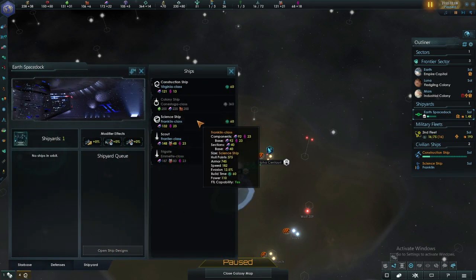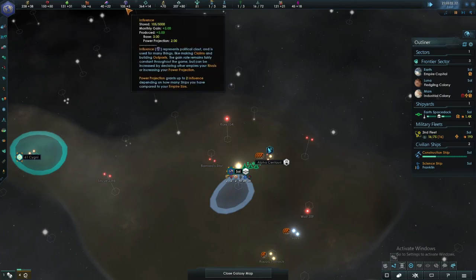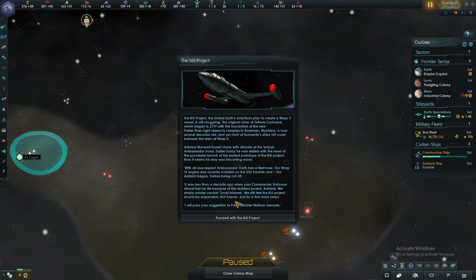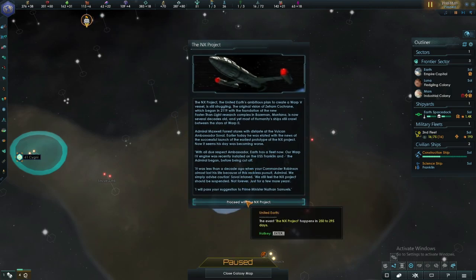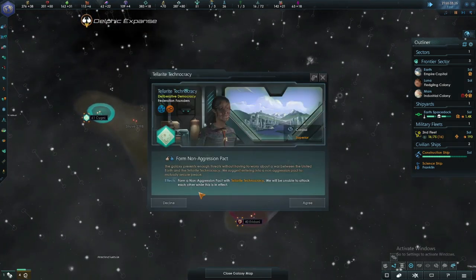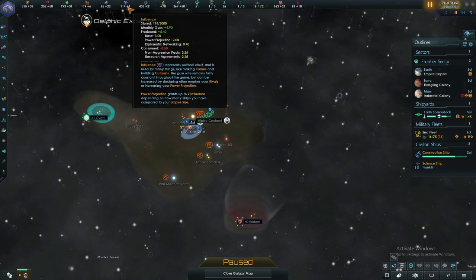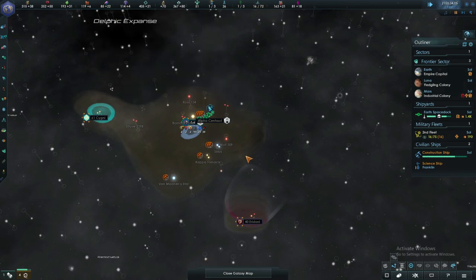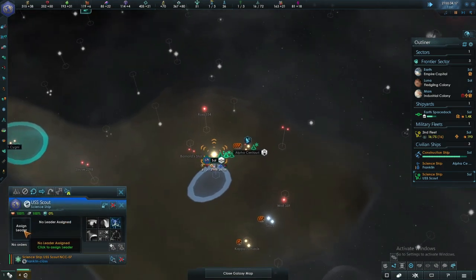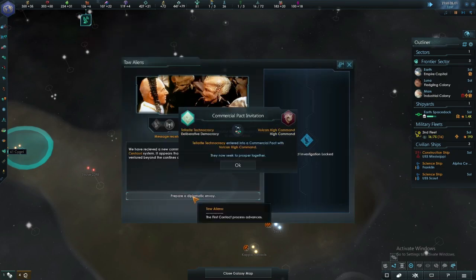We'll build another science ship because influence will be another issue — the Federation can't earn as much. This is a Vulcan embassy. Researching non-aggression pacts is taking my influence away, so I might have to stop doing more for now to keep my influence up. I can send a ship out on auto exploring.